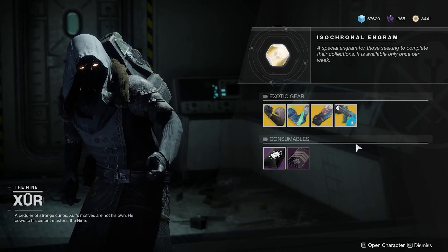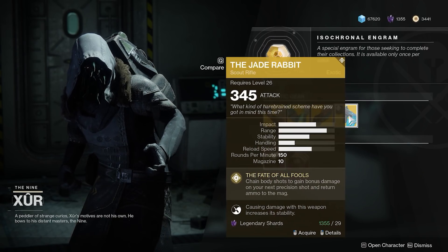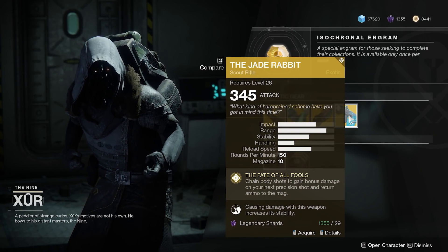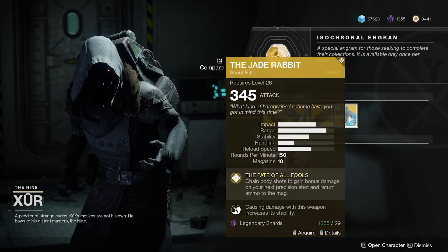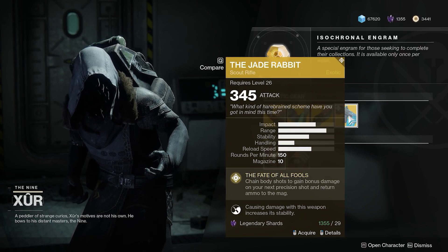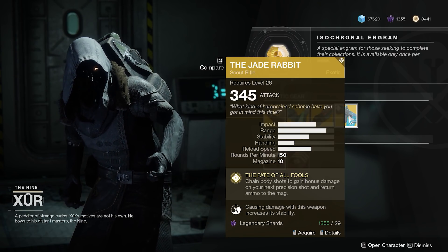The first item is the Jade Rabbit, a scout rifle. Chain body shots to gain bonus damage on your next precision shot and return ammo to the magazine. I don't really care for the Jade Rabbit personally, but I know there are some people out there that do, so it is available.